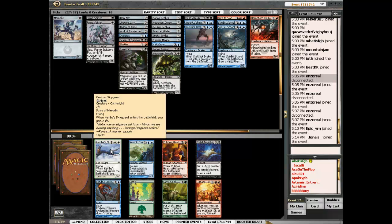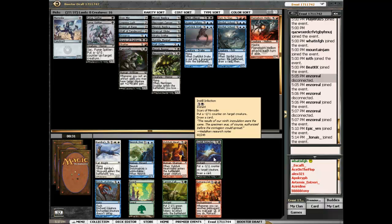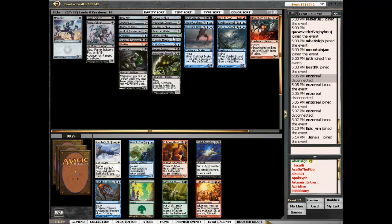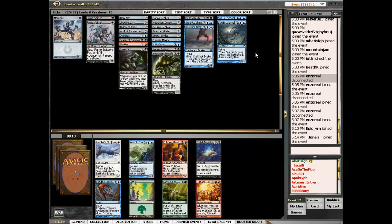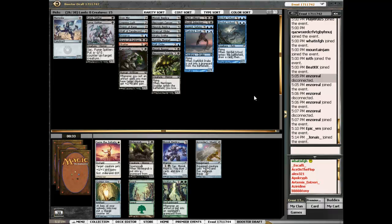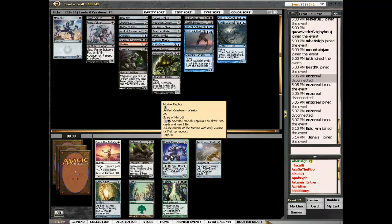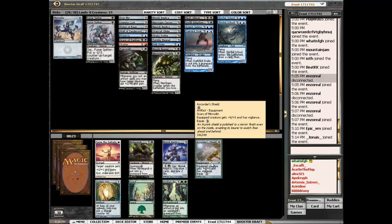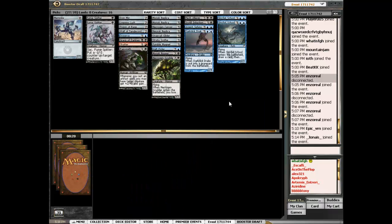Wow, that's a late Sky Guard. White's good — the question is, is it Steadfast Infection or Neurok Invisimancer? That's tough. I don't think I can play Turn to Slag. Steadfast Infection is pretty good, but Invisimancer is unblockable. I don't know — that could have been wrong. Moriok Replica or a Quicksilver Shield. I'll take the Replica. I don't know how I'm going to build this.